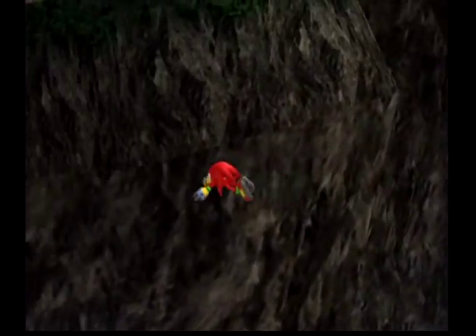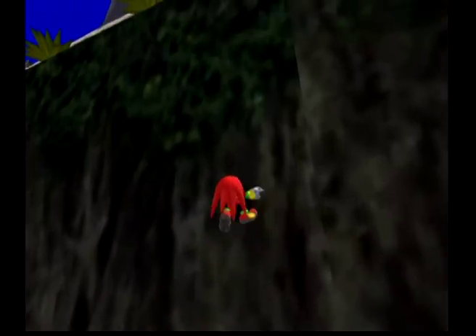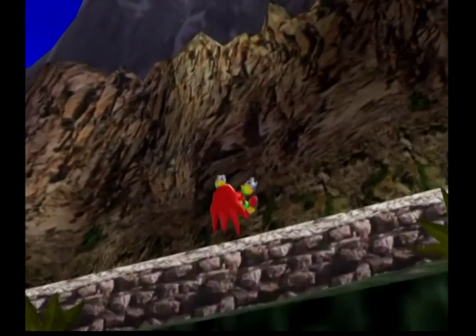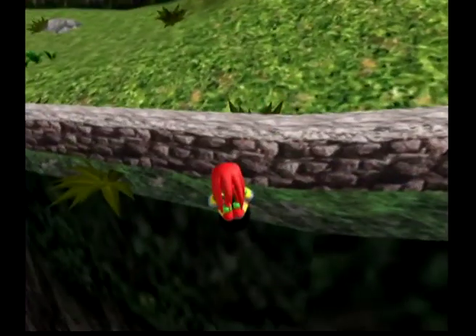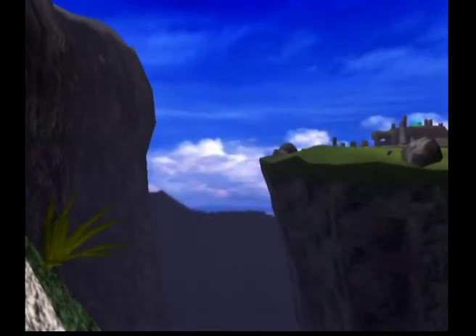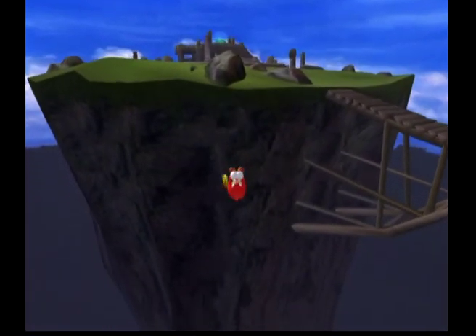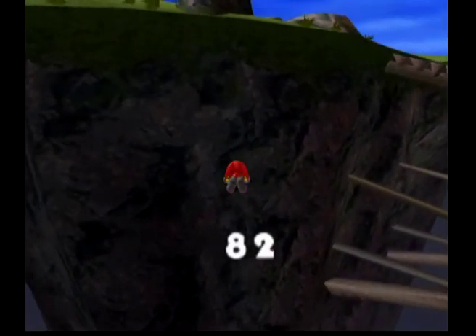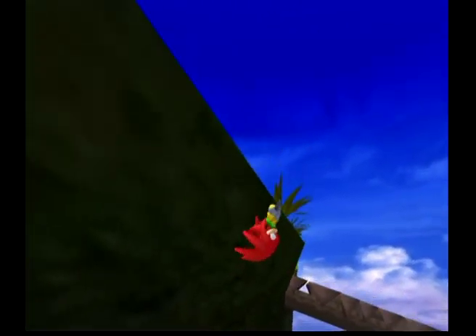Ah, here it is — and I missed it, of course. Let's see — can I stand up here? Wow, bad draw distance. Okay, there it is. There we go. That's all the Adventure Field emblems in Mystic Ruins.